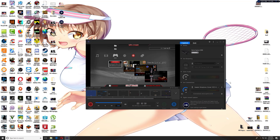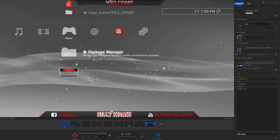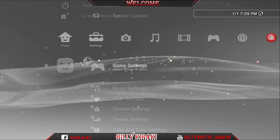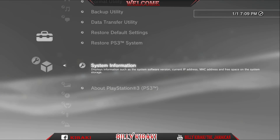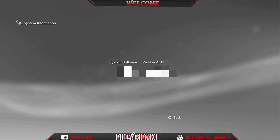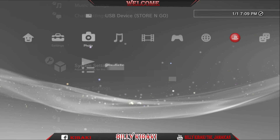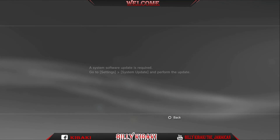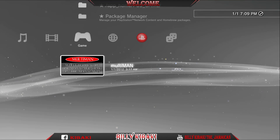I'll show you that I am running 4.81. Go to system settings, go down to system information — there it is, 4.81. Let's go back out and try signing in right now. And there you go: 'A system update is required.' So let's go back.